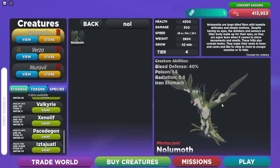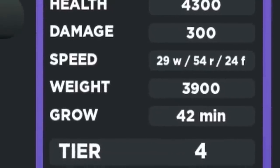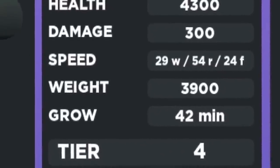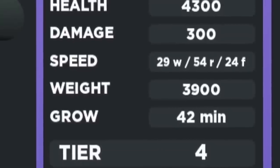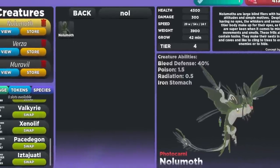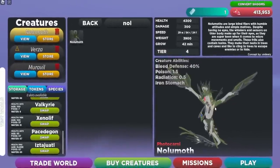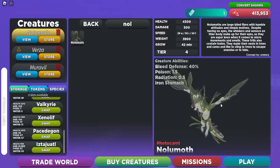First up, let's check out the Nolumif. Its stats are 4,300 HP, 300 damage, 3,900 weight, and it takes 42 minutes to grow. It's a Tier 4, and overall for a Tier 4 that's not bad — and it is a flying creature so it's pretty balanced.